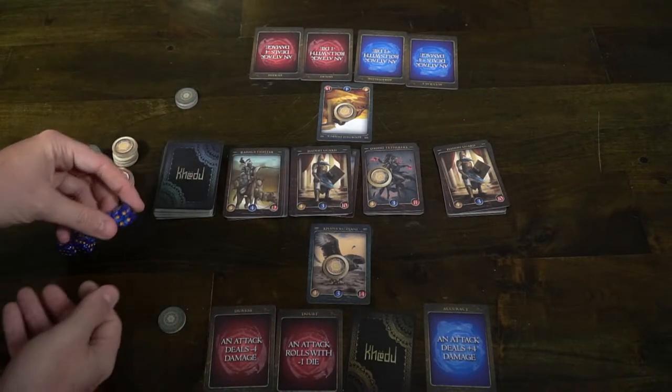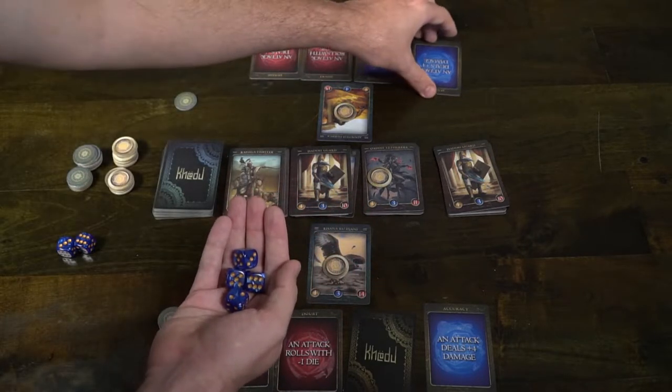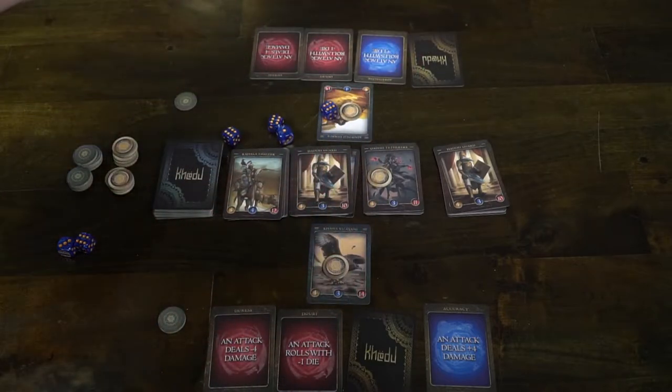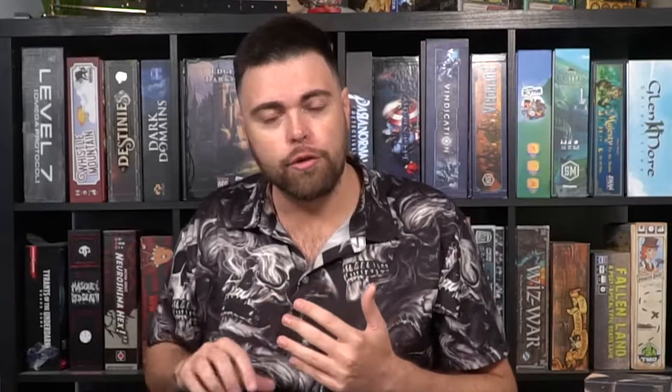Every turn you're going to draw up to a hand of 5. You're going to either play a hero if you don't have one, or use those cards to attack with your hero. Or you can choose to use your cards to attack with the desert creatures against each other or against other players' heroes. After you've utilized all the cards that you want, as well as performing special Shaw spells by discarding your energy, you're going to pass.